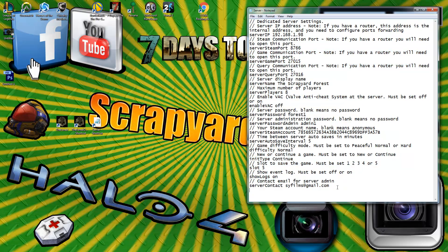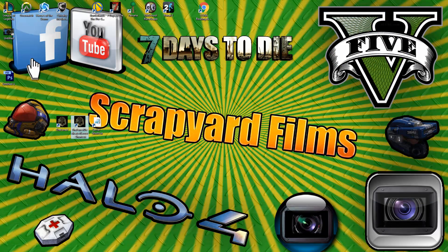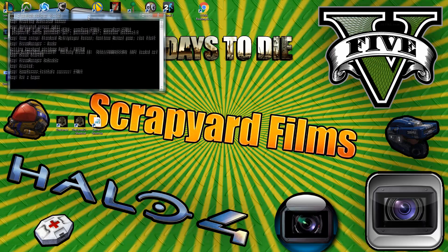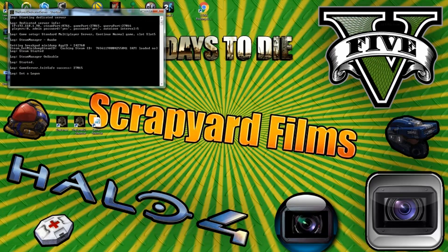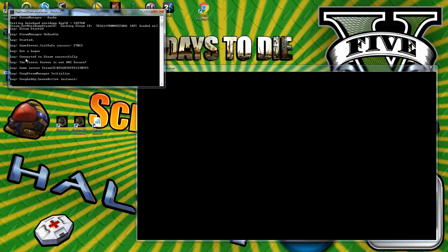Once you've got all that taken care of, your server is ready to go — go ahead and save the file. Double-click the Forest Dedicated Server icon and it will bring up a command prompt box along with the black screen. Quick note: if it freezes at 'set logon' and says 'failed to connect to Steam,' that means you have a bad Steam token. Regenerate it, put it back in your server file, and try again — this happened to me and took a long time to figure out.